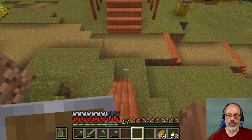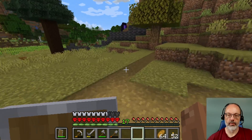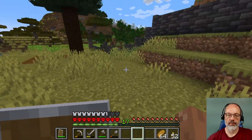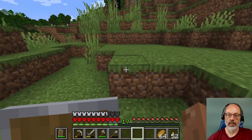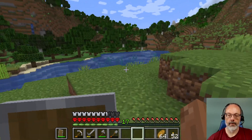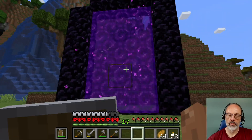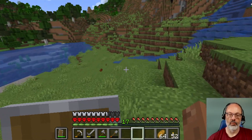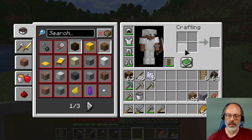What I haven't done with these portals is go through from the overworld — the far away one — and come back to see if it goes to the same place in the nether. This portal, which is a big old portal that I made, dumps out right onto an overhang over the lava sea. And that's a bit disturbing. I don't have any cobble, but I do have dirt.